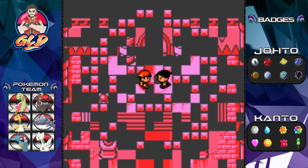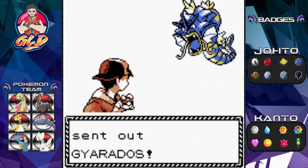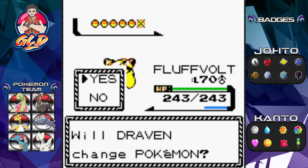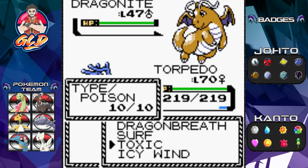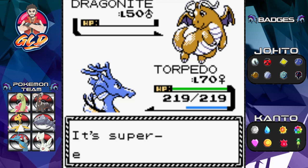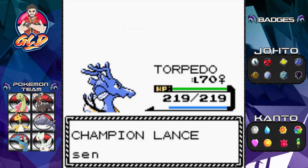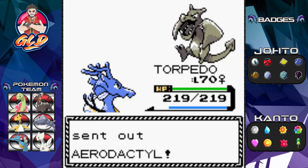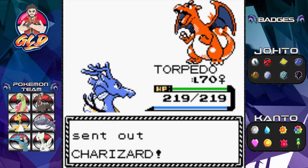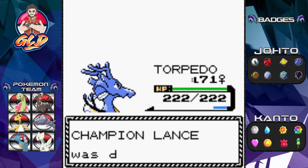I love this song, it gets me all fired up. Taking on Lance for the 20th time — Thunder Punch, and he's coming out with Dragonite. This is where I use Torpedo with Icy Wind, which lowers the opponent's speed. I was trying to find the guy selling Ice Beam but couldn't. Champion Lance comes out with Aerodactyl — Surf attack. One more Pokémon: Charizard, and just like that, for the 20th time, we have defeated Lance.